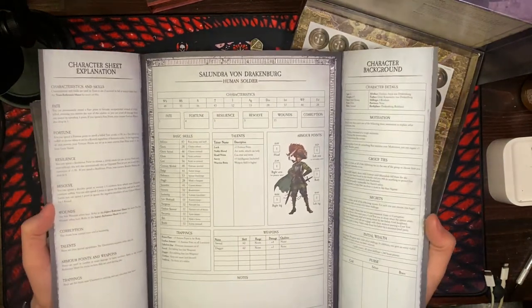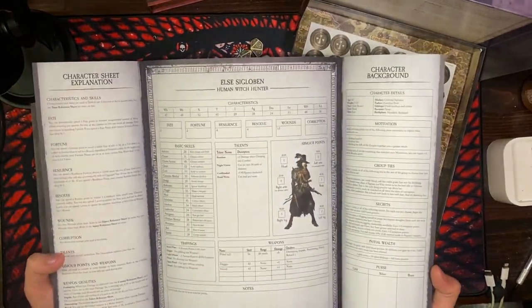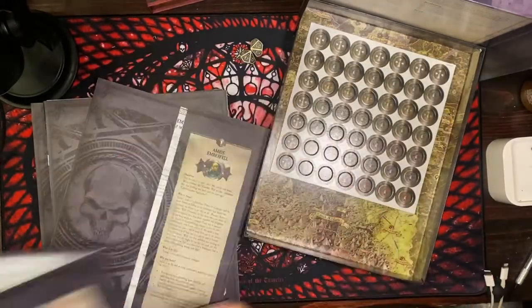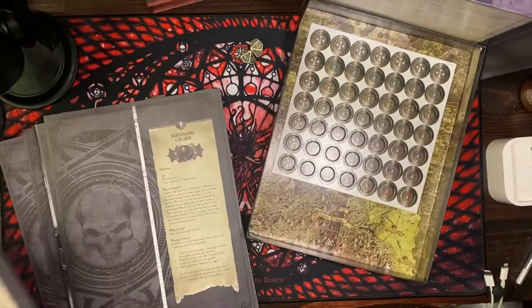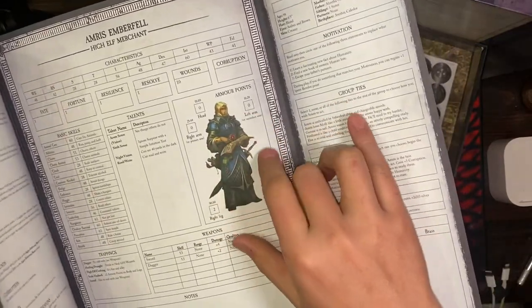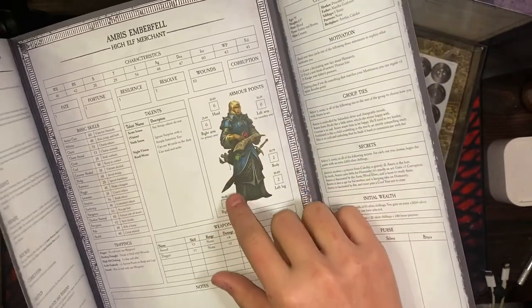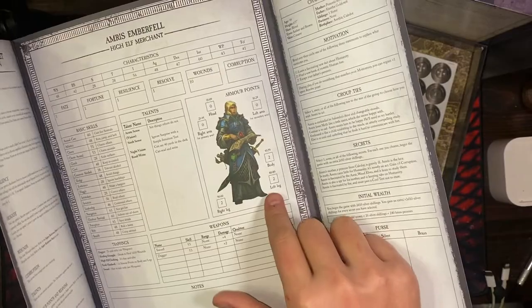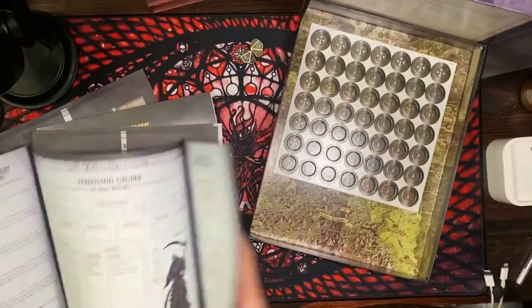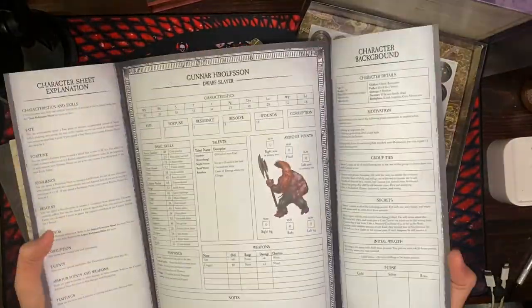He picked a Dwarven Cleric and we were off — fighting goblins fast, and I think that's the way to go. Looking at the character folios here: Human Soldier, Human Witch Hunter, High Elf Merchant. I noticed that we've got armor points for different locations on the body and a D100 roll for different locations, which tells me something about armor on particular locations of the body. So it looks like we're going to have hit locations in this game. Human Wizard, Halfling Thief, Dwarf Slayer.